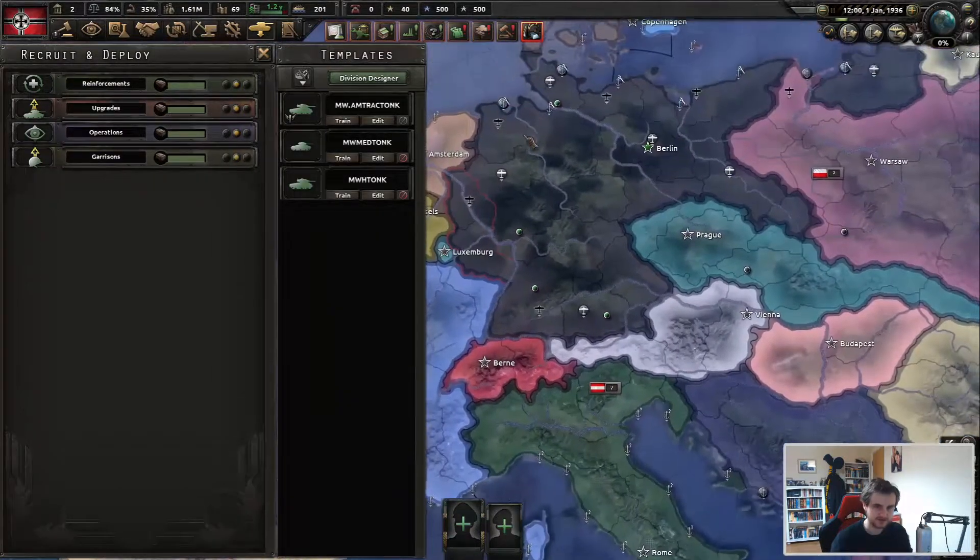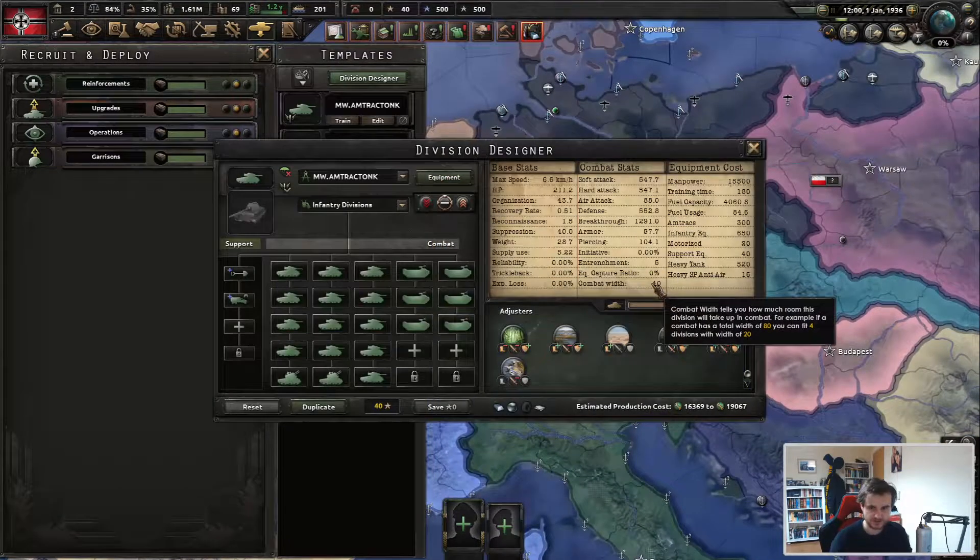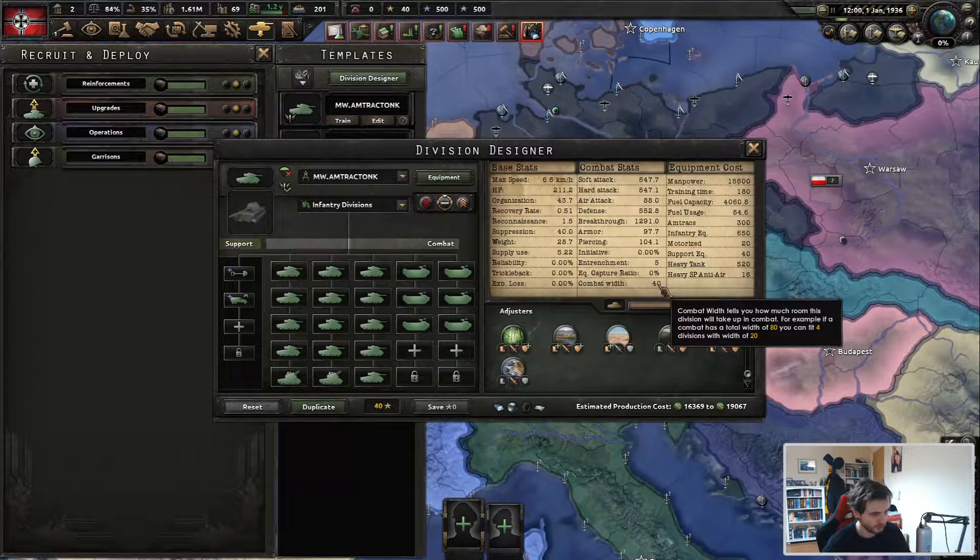That's it for your tank templates. One other key thing to note: they're all 40 width. Remember the most important thing — the cardinal rule of Hearts of Iron 4. If it's attacking a thing: 40 width. If it's defending a thing: 20 width, with a few exceptions.